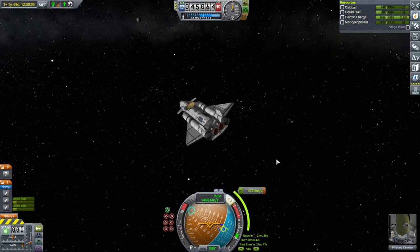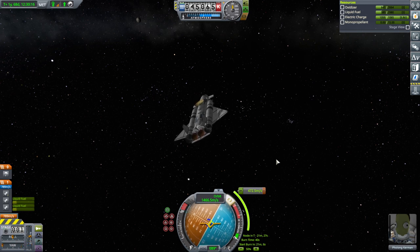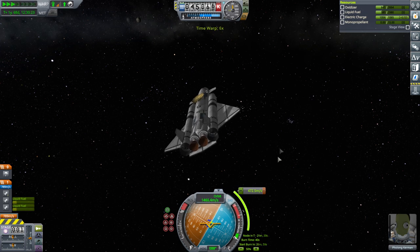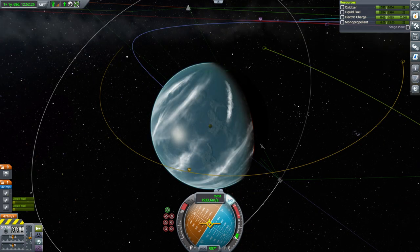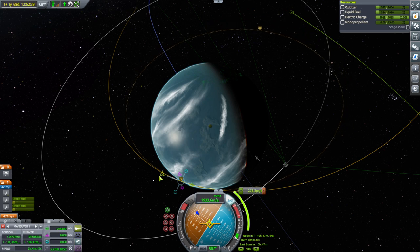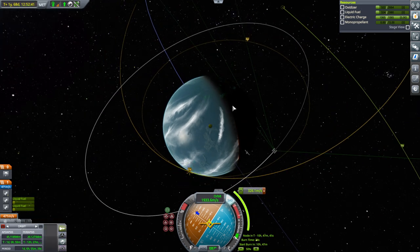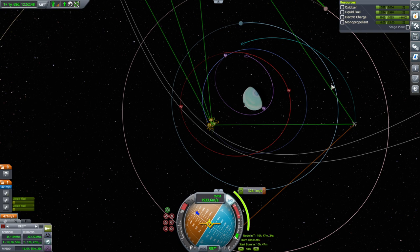The thing about space planes is inevitably your tightest delta-v margins are going to be with the space plane, and that is true here. Let's hope that the plots were correct. We've got 471 — it's not telling me the truth about how much delta-v we're carrying; we actually had more. It's so hard to figure out when it's lying to me about my delta-v. That'll be a capture around Laythe — in about 10 hours from the look of things.